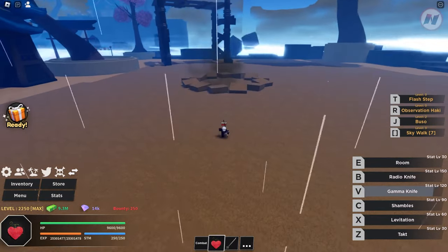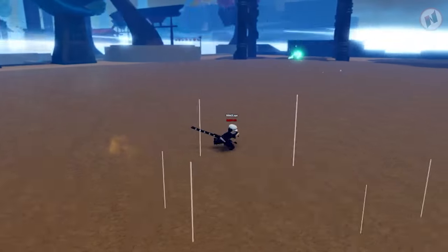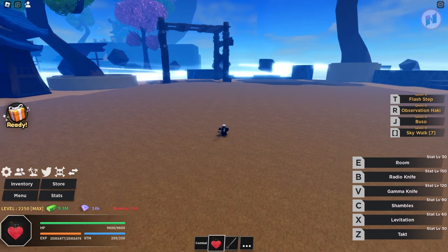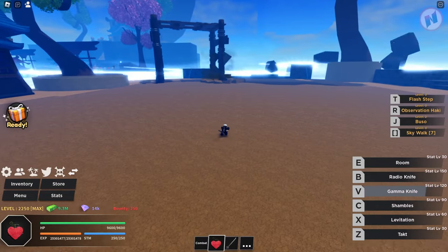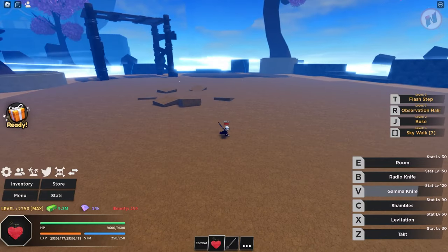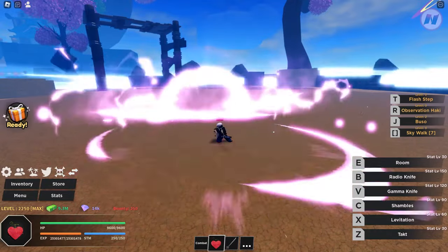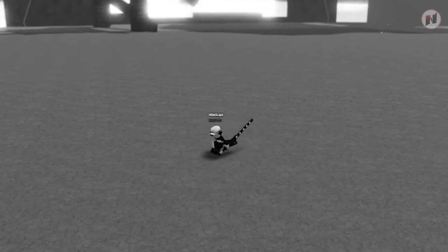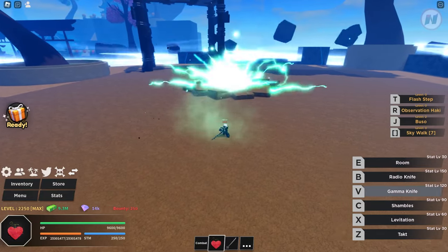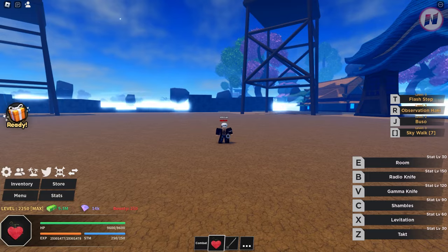Next is Gamma Knife. It looks like you can throw it at range — so it's long range this time. This can stun and electrifies your opponents, and it explodes. The sound quality is really high level. Then Radio Knife — before it was bad, but now it's another DPS move and I think it can stun too. This is a perfect combo with Gamma Knife: stun with Gamma Knife and follow up with Radio Knife. The animation is so sick.